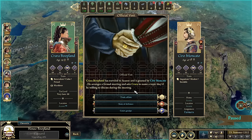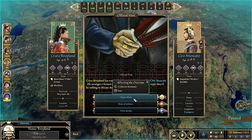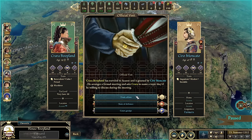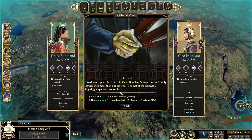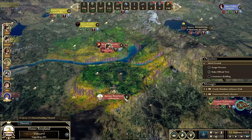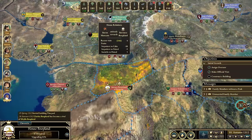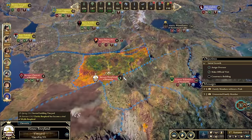Krara Boopland has traveled to Akante and is greeted by Siro Moncado. We choose to discuss trade affairs — she has a 12, he has a 15 on economy. Siro doesn't appear interested and rarely answers with more than a sentence; the visit has a lingering unpleasant atmosphere. Karara doesn't like him at all, but we did get the plus-five bonus for a recent visit. We're really hostile to them and they barely care about us — it'll have to work out later.